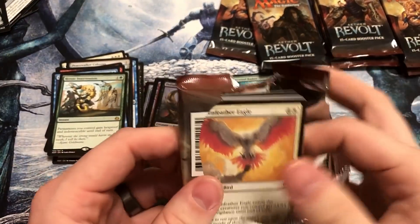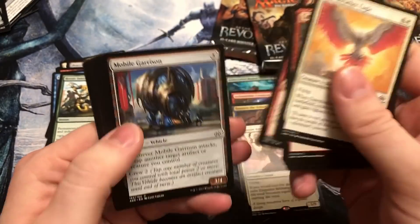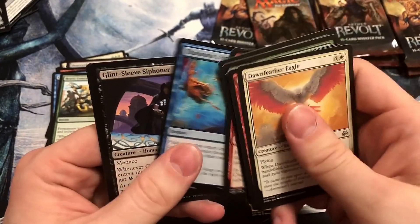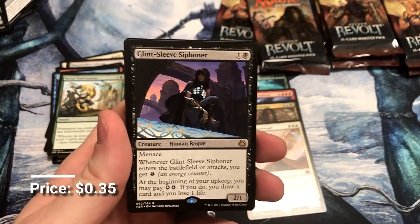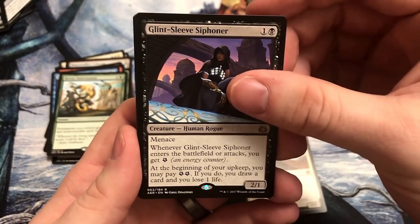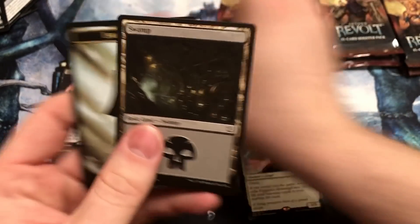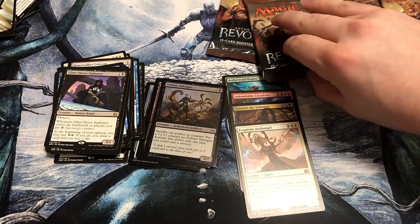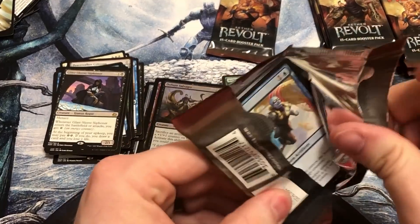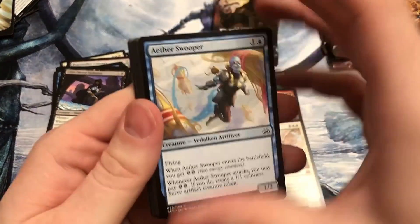Glint-Sleeve Siphoner. This is about as close as Standard is ever going to see again to a Dark Confidant — it's a pretty solid card. Not quite as good as that, but still very good. Dig into those extra draws — it depends on the energy level. Paradox Engine in that one — I like that.